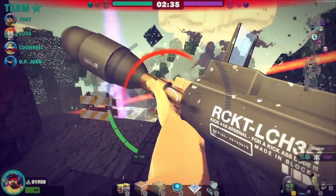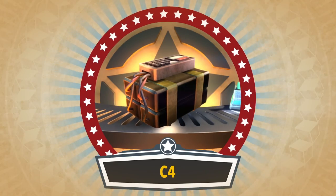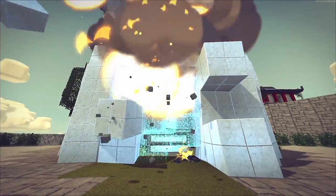That said, you'd be a fool to underestimate his building potential. His unique block is C4 — the cheapest bang-for-your-buck explosive on the battlefield. More destructive than dynamite and cheaper than a big bomb.